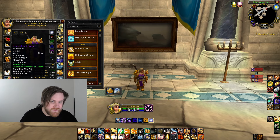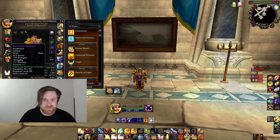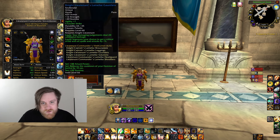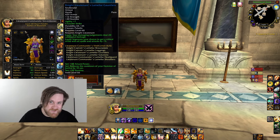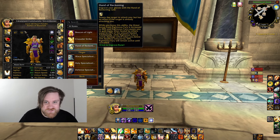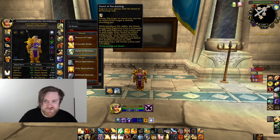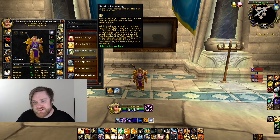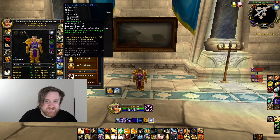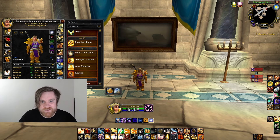For wrist, I always use Improved Hammer of Wrath — you can reck bomb someone who's almost dead, then throw that instant hammer and they're done. For gloves, I usually take Crusader Strike, but you could experiment with Hand of Reckoning since you get damage reduction while Righteous Fury is up. For belt, Sheath of Light — it's too good not to run.